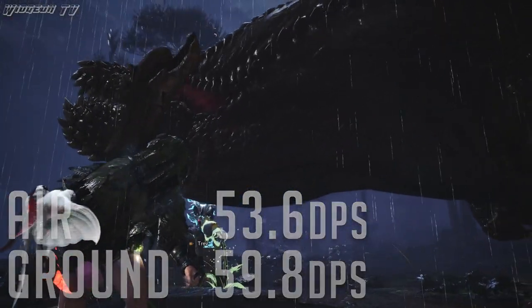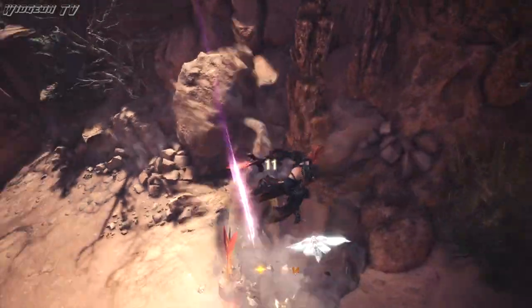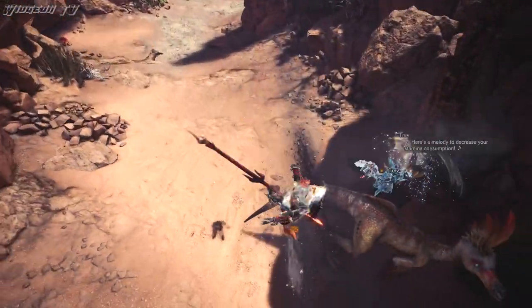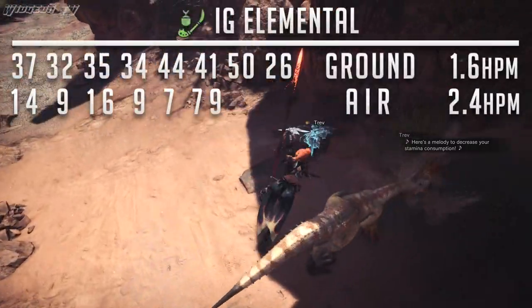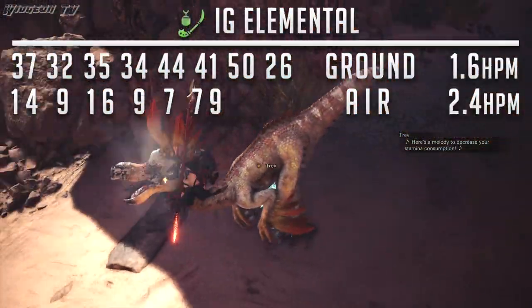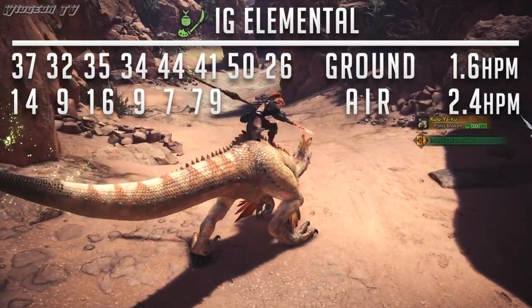Before I give my thoughts, let's quickly talk about hits per minute. Having high hits per minute can be both a detriment and a positive. The detriment comes from very quick sharpness degradation, and the positive comes from better status effect application. The ground combo does more hits in a combo but does those combos slower. In the air, you have a higher hit per minute because you can pull off more combos in the same amount of time.